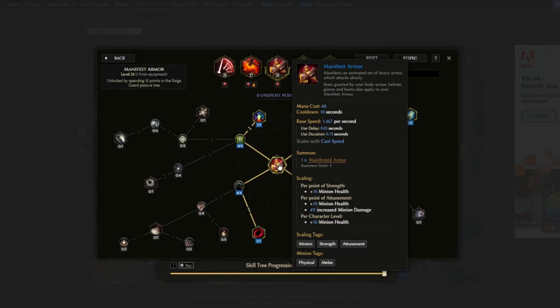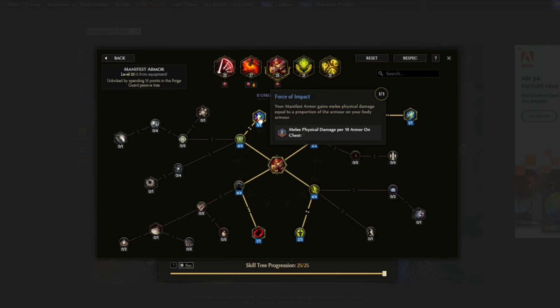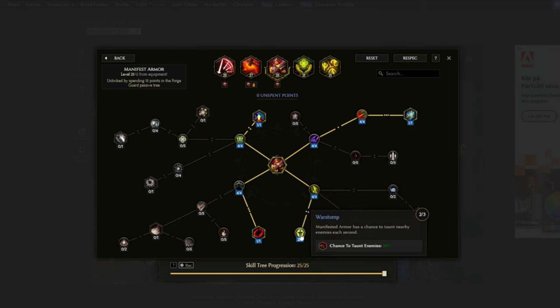Manifest Armor is another minion we are using, and the stats granted by your body armor, helm, gloves, and boots also apply to this Manifest Armor. By picking up Titan Sword, Manifest Armor gains a sword which also scales with our equipped weapon. Force of Impact makes it so it gets some extra melee physical damage per 10 armor on our chest. Whirlwind gives the Manifest Armor an extra ability - a spinning attack for some AoE. And there we have Warstomp, which makes the Manifest Armor have a chance to taunt nearby enemies each second.